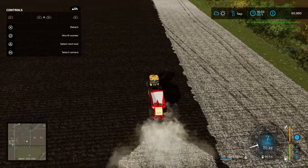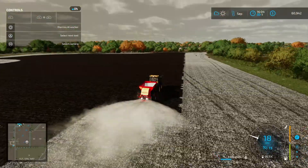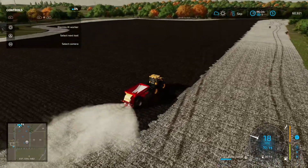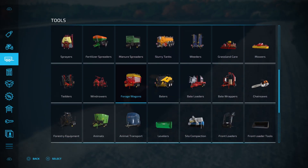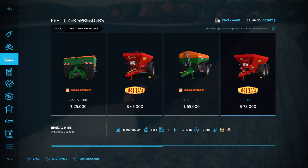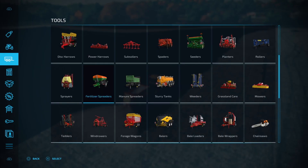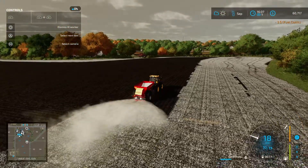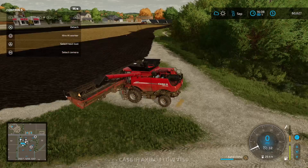I'm thinking what I should have done is sprung for a larger spreader, which I think I can do with this model — because we own it, we just need to go and modify it at the workshop. Looking at fertilizer spreaders, putting the six-meter unit on there would give us a working width of 18 meters, effectively six meters more than what we've currently got, which would get through the field a lot quicker.